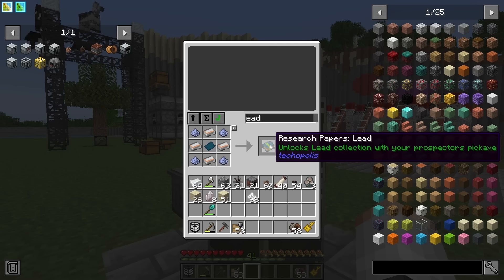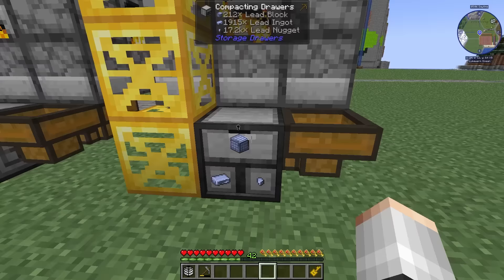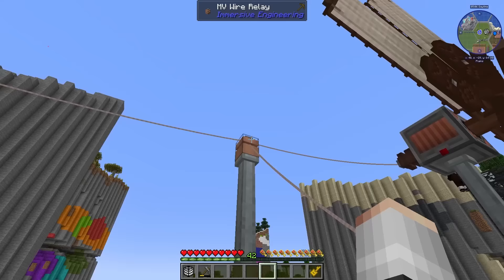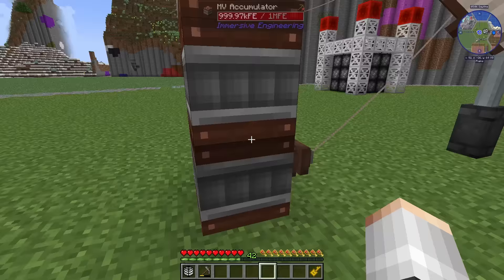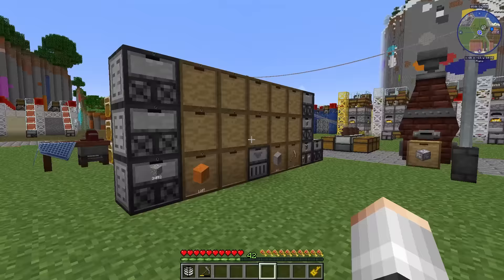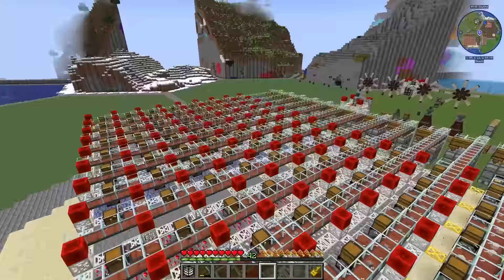We can start research for lead, get fragments and set up a miner. I've set up a bunch more windmills and we're now using MV wires to avoid throughput issues — all fed into a bottom accumulator and trickling up to the top ready for machines, basically a big battery buffer. I've set up a wall of storage drawers for all bulk items and upgraded to use the iron chest mod, with everything connected to simple storage.